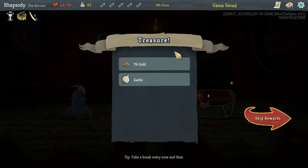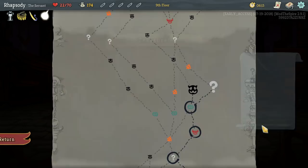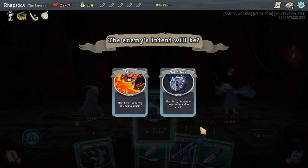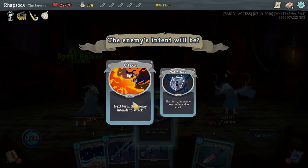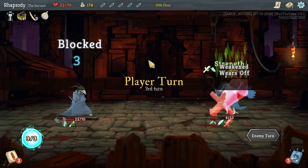Garlic: enemy loses three strength at the start of combat, then gains one strength over the next three turns. That's really handy — this enemy attacks all turns but the first. Super simple stuff. There we go — and now we just get to wait until they die. Beautiful.